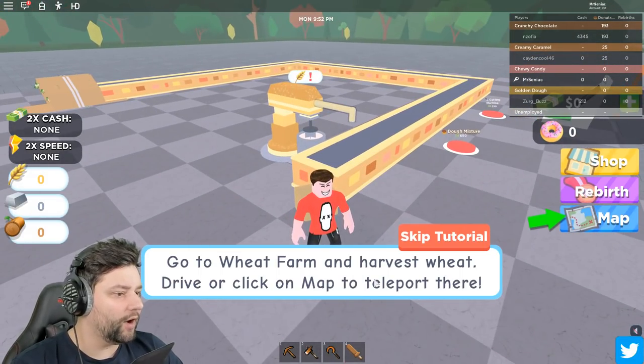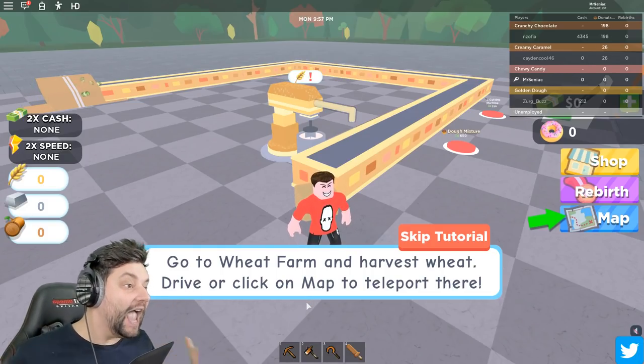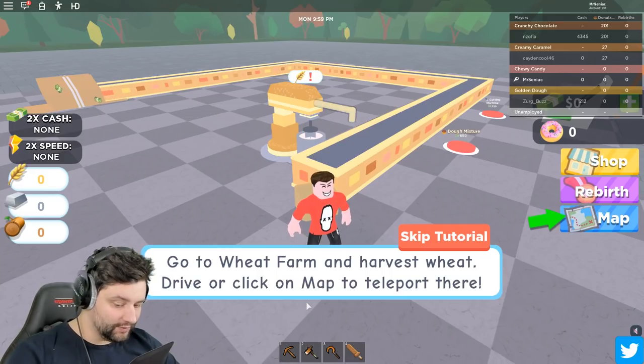So go to the wheat farm and harvest wheat. We need to literally get everything - all the freaking ingredients, everything that we need together to be able to create.